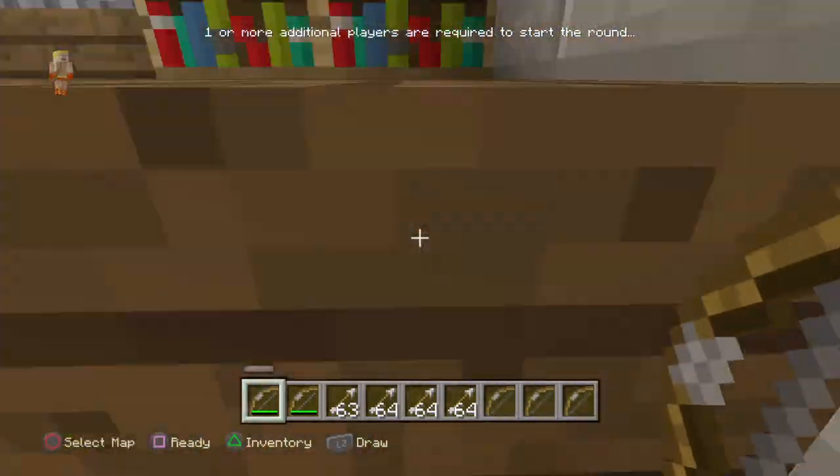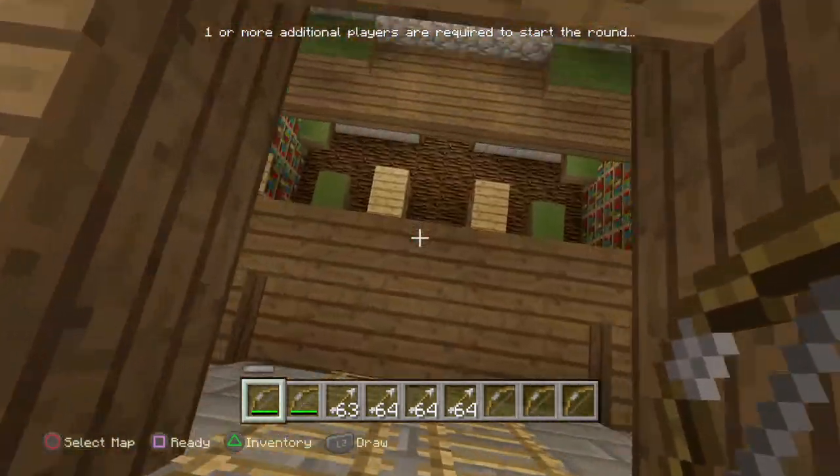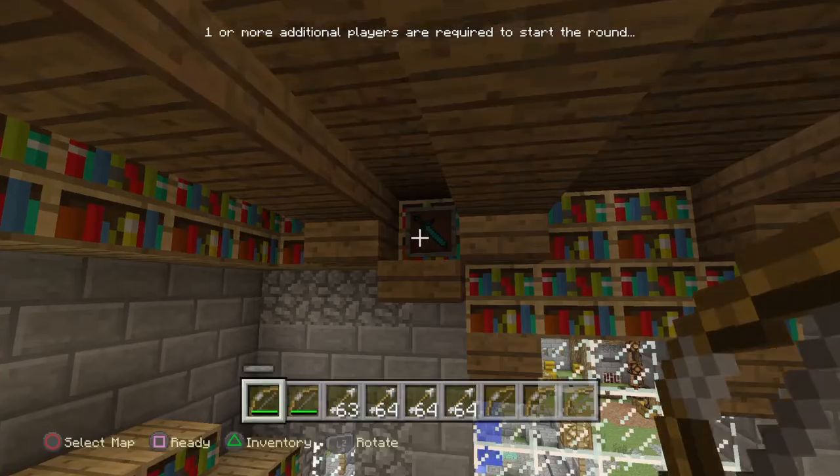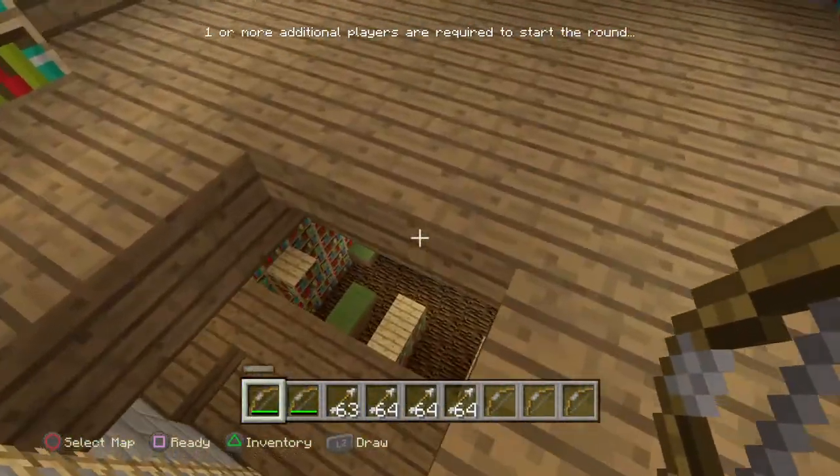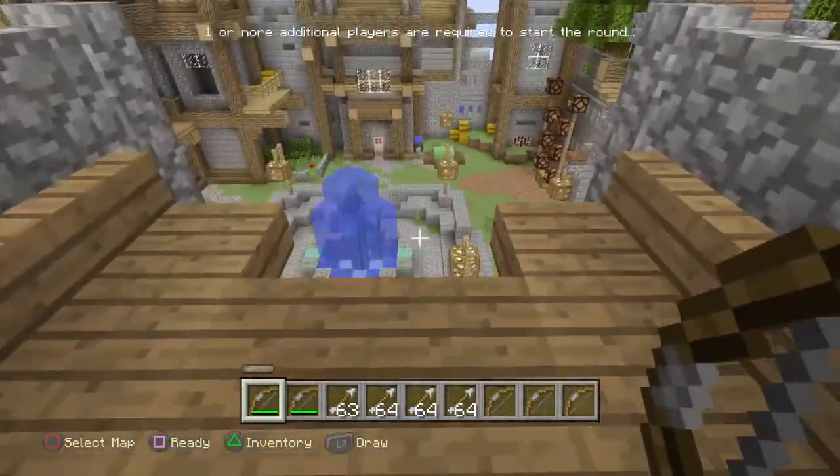And let me go upstairs — there's fireworks. Oh, I passed it. So up here there's a diamond sword — you see it. It's pointing that way, which is cool.